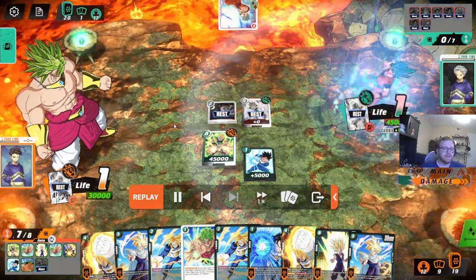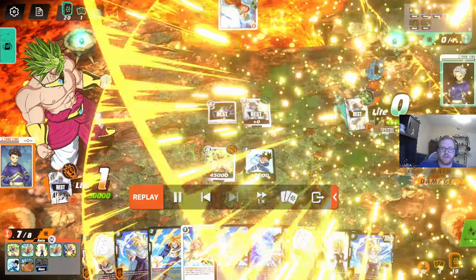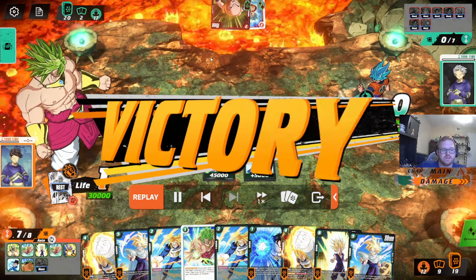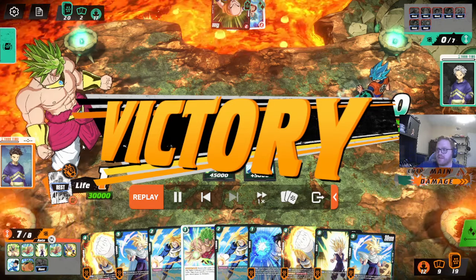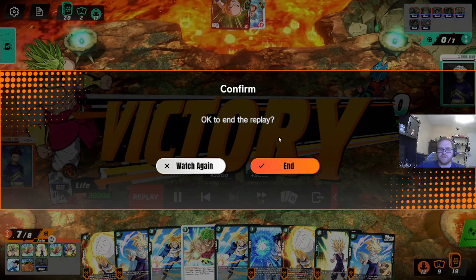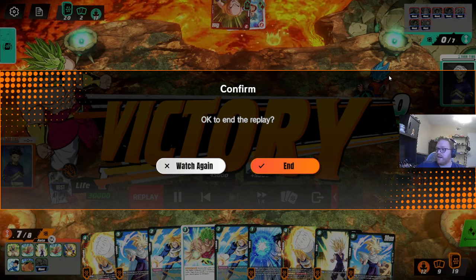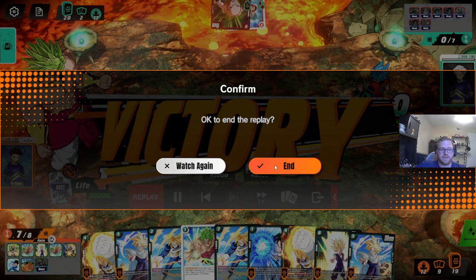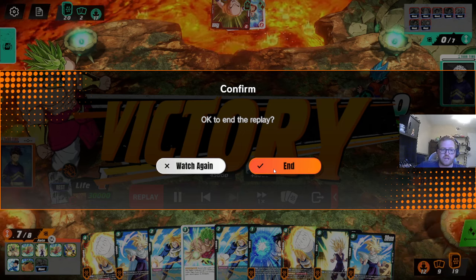Nothing in this game was really all that bad - it was more your opponent being somewhat ineffective with his cards. Broly being a 25k, you're seeing exactly why that is a benefit because it's now a little bit harder for the aggro deck to pressure. U7 kind of circumnavigates that by everything being a 25k. I just feel like your opponent wasn't pressuring you super well from beginning to end. He also gave you your awaken at the perfect time, which you kind of want to avoid.